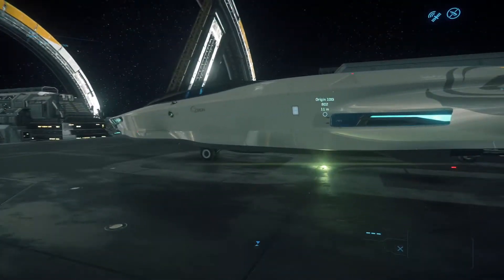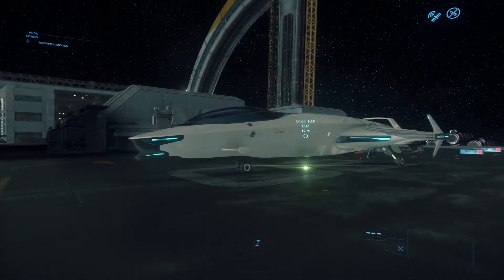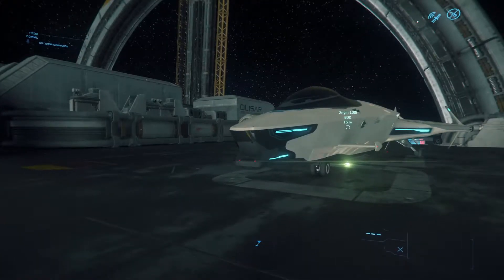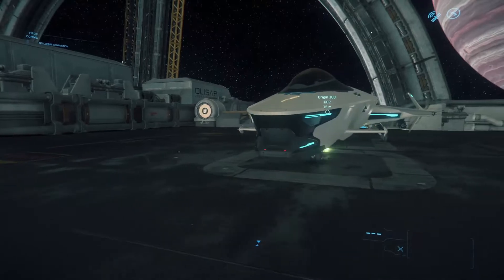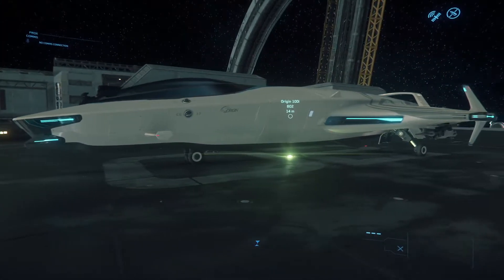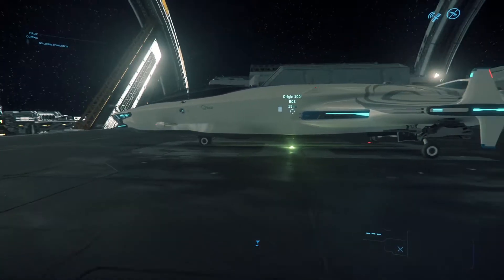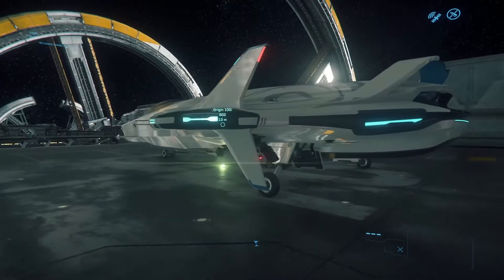I avoided spoilers as much as I could and did not play in the PTU, in an attempt to get a first look at the ship with you guys. First off, this ship is gorgeous. The reflection off of it — kind of the way I see Origin is the iPhone of this world: beautiful, sleek looking ships. Form over function if you will, but let's open this puppy up, hop inside and see how she does.